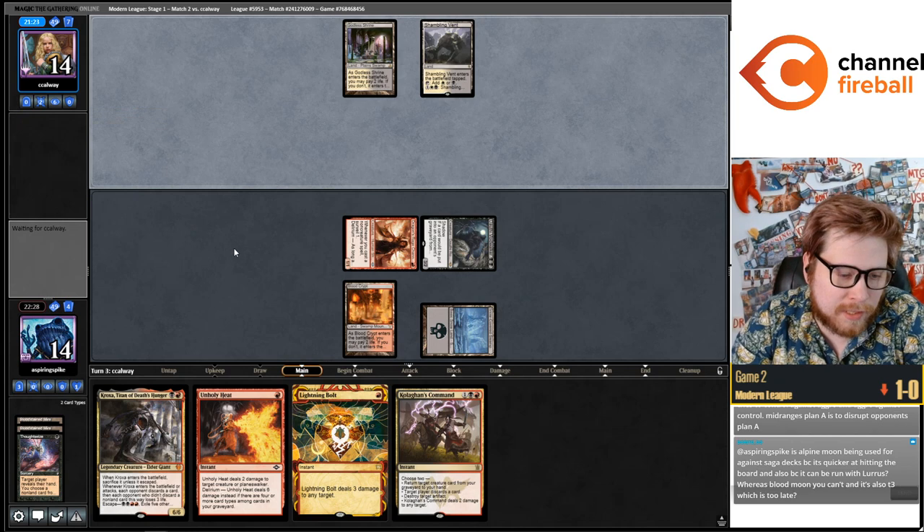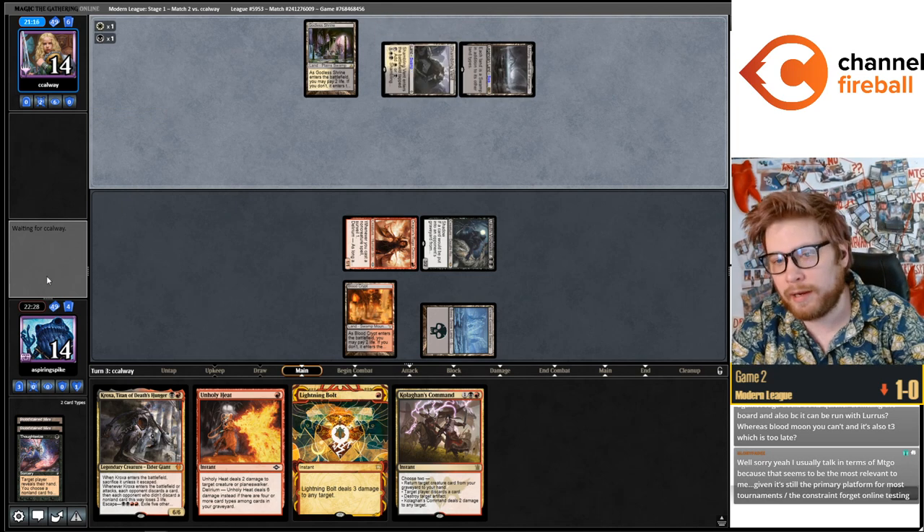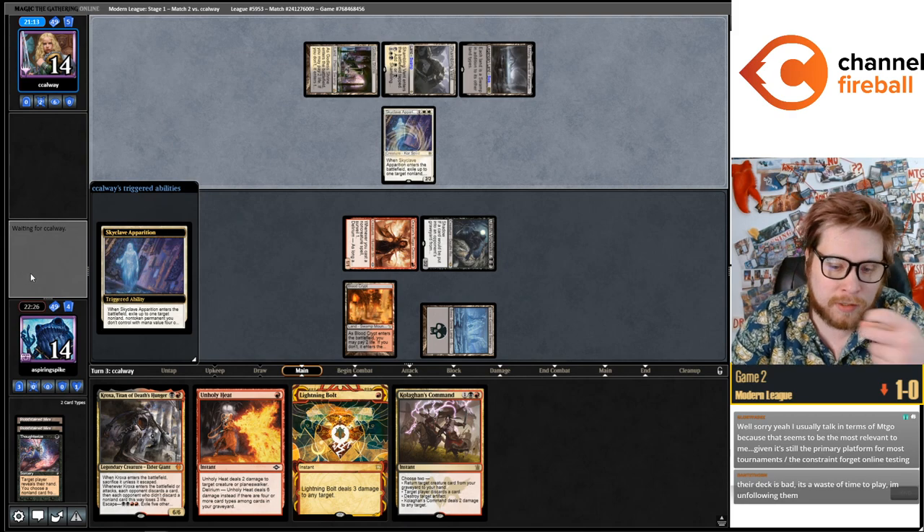Using Blairis for saga decks because it's quicker hitting the board — yeah, turn three on the draw against Saga if you're trying to Blood Moon it is just a bit too slow in my opinion and in my experience.